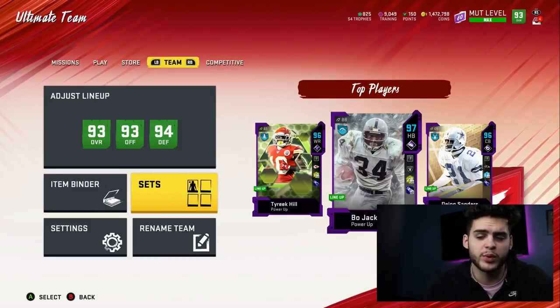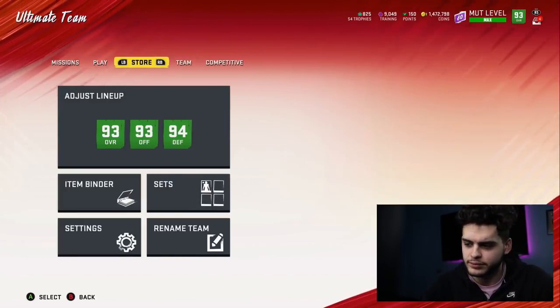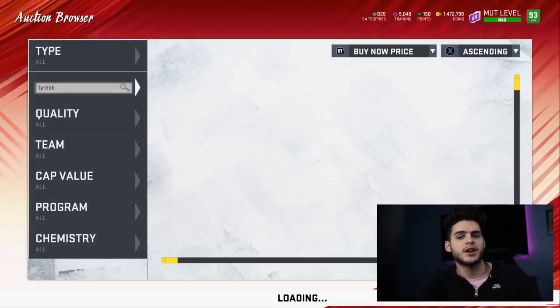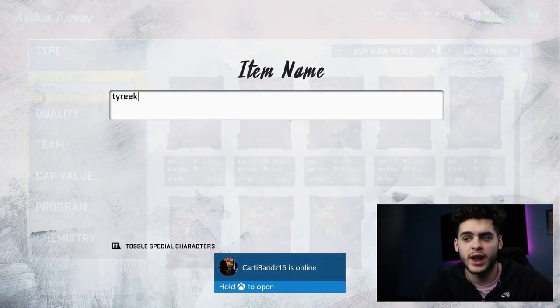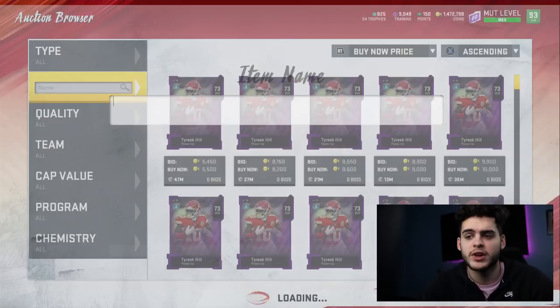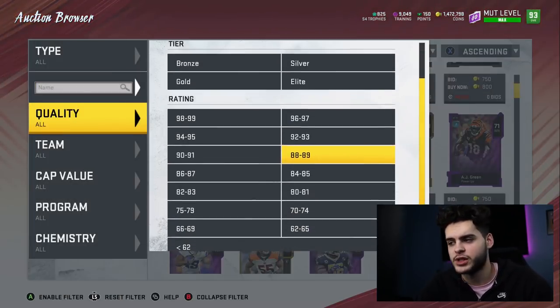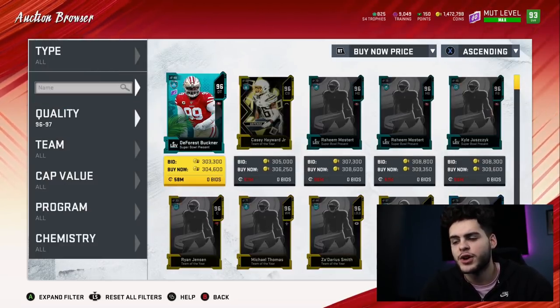Getting into this — first things first, what do you want to do with your coins right now? The Super Bowl promo is finally introducing some endgame cards. I like to spend my coins on endgame cards — that's how I personally build my team. At this point in the year, if you just start picking up any 95 you see, you're gonna end up having to sell and lose a lot of coins when things are kind of expensive. So I don't recommend doing that.